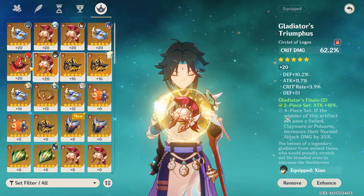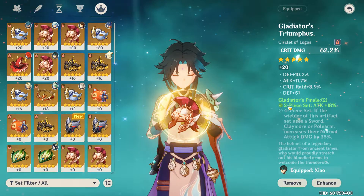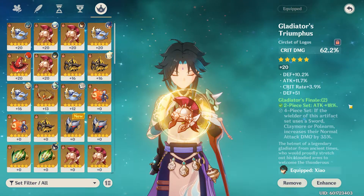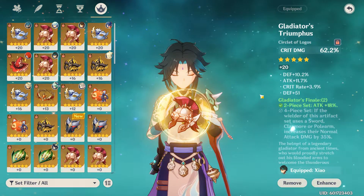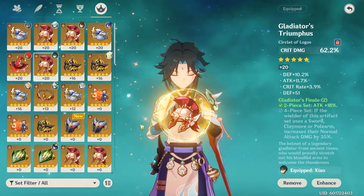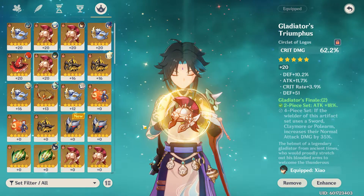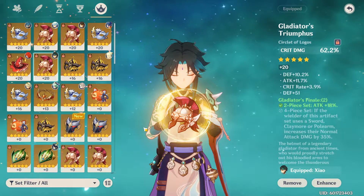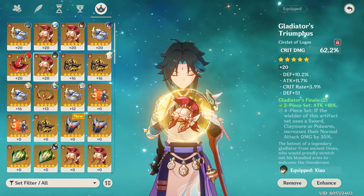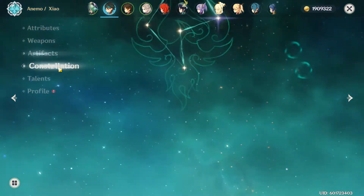Crit damage helmet — got the Gladiator helmet on, so two-piece Gladiator, two-piece Veneers. Got attack +18 and crit rate 3.9. Went straight crit damage because he is a crit rate character, so always try to build as much crit damage as possible. While you're leveling him up, he will give you a ton of crit rate anyway.